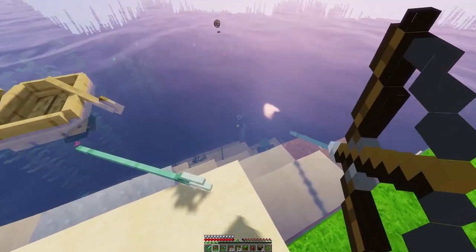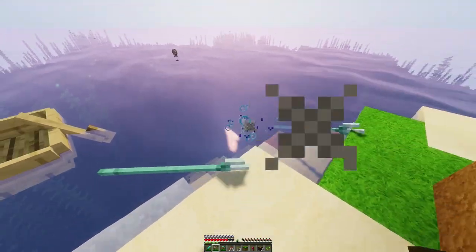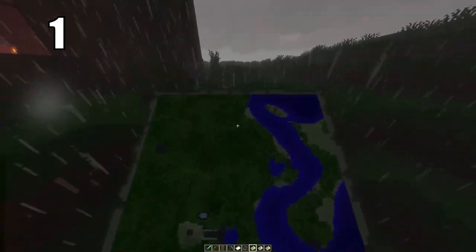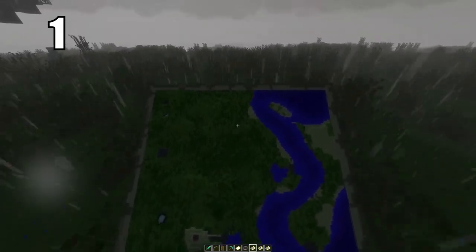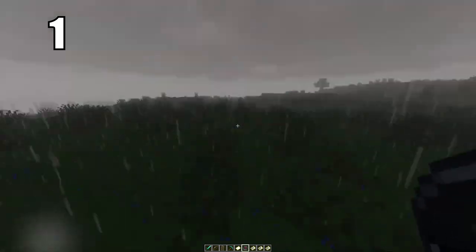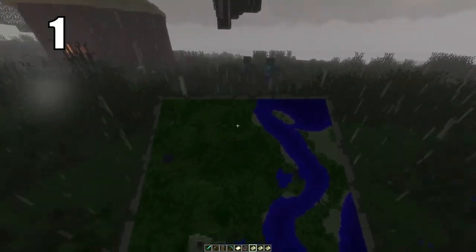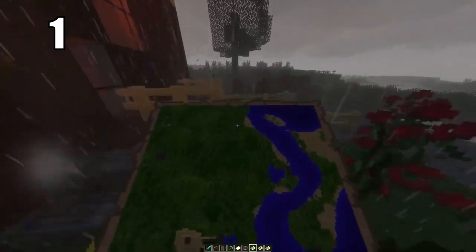The number 1 survival tip I can give you that's really going to help you out practically is to make yourself a compass and a map. These are by far the most important tools you can make for yourself, especially if you're new to Minecraft. What a map is going to do is basically mark out exactly where you are, maybe where your house is, and the general vicinity of the area surrounding you. The compass, if you get too far in the range of your map, will give you the general direction of what you need to head in order to get back home. These two tools in combination will make it so that you never ever get lost in this game.